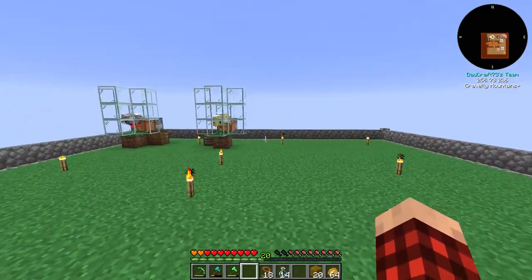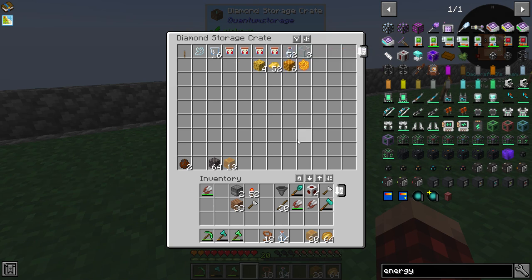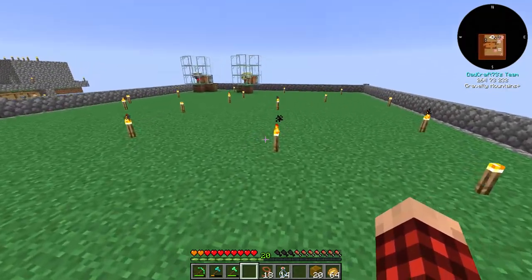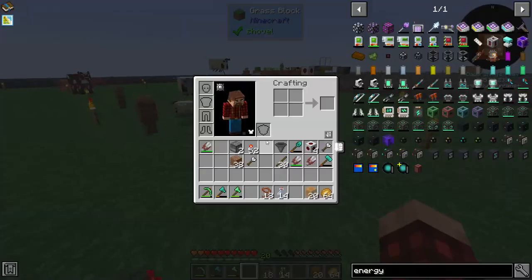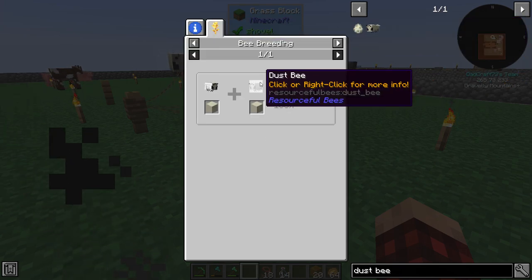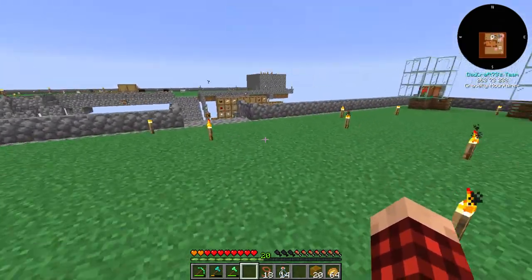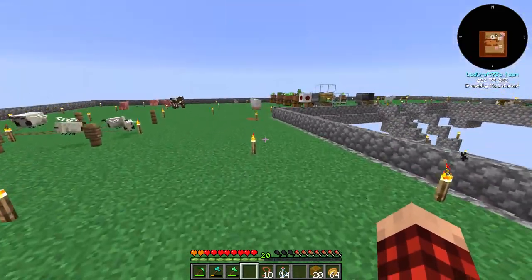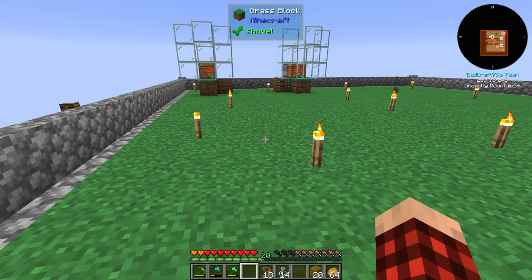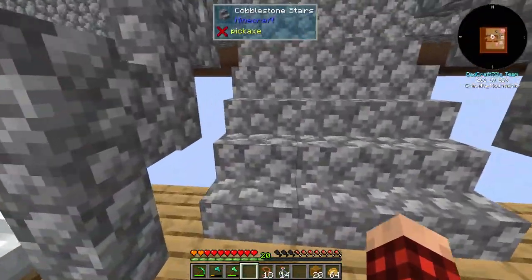For instance, these dust bees — I've got one, two, three, four in bee jars and then there's another four sitting right here. That's probably all we'll ever need. I don't even know how many dust bees we really need. Anyway, today we've got to take care of some automation tasks — that's what we're going to work on.